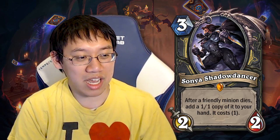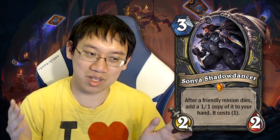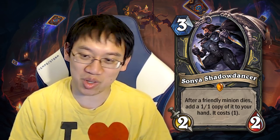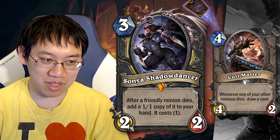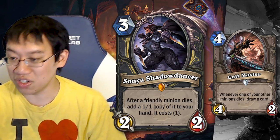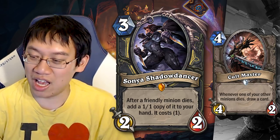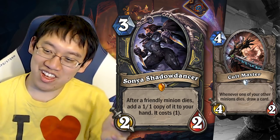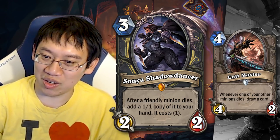Sonya Shatterdancer, the Rogue legendary. 3 mana, 2/2. After a friendly minion dies, add a 1/1 copy of it to your hand that costs 1. The card I compare this to, which I haven't seen many people compare it with, is Cult Master — a 4 mana, 4/2 that draws a card after a friendly minion dies. So the question is: is adding a 1/1 copy that costs 1 better than drawing a card? And there's no clear answer there, I would say.